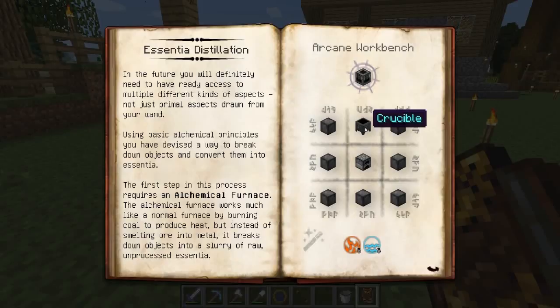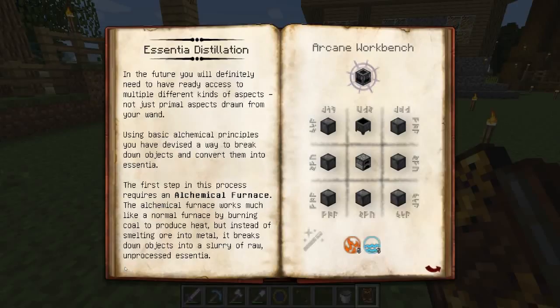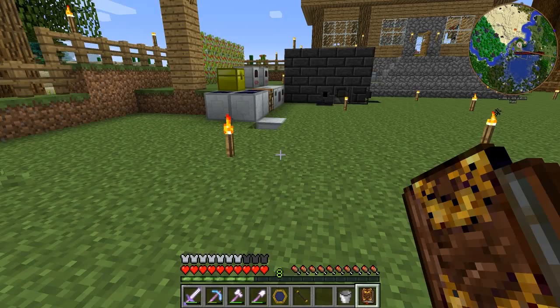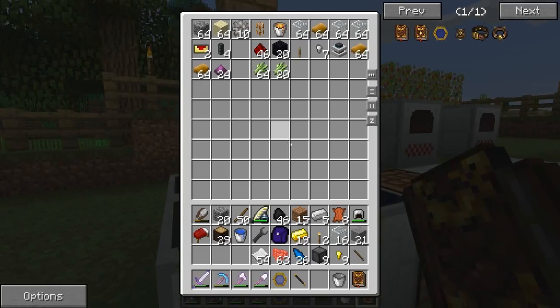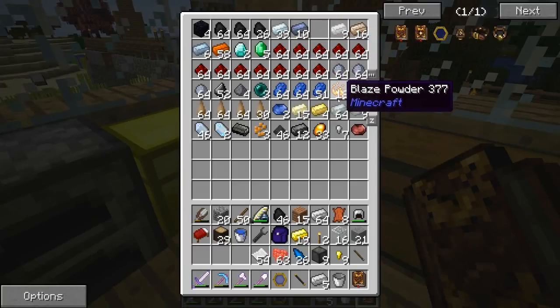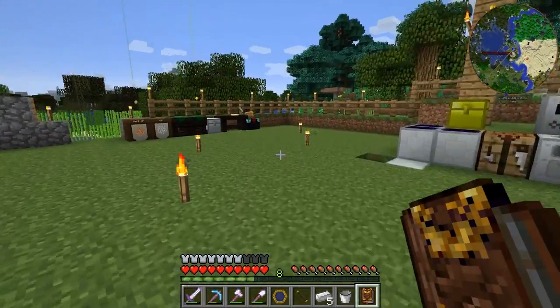Crucible. Alchemical furnace. How to make the crucible? You basically click on a cauldron with the wand. Let's make that. Iron — not enough iron. Am I out of iron? I haven't seen iron for a while. I must have used like half of the redstone here, but I think I wasted it all on the electrical stuff — all these machines and stuff.